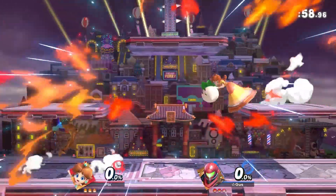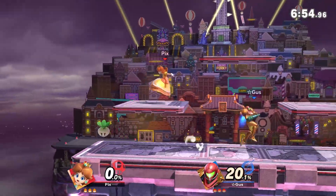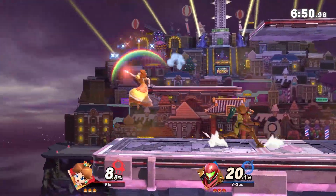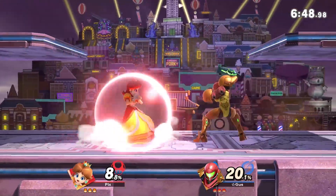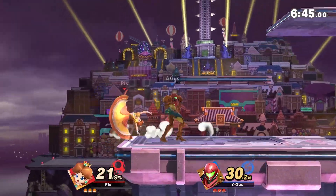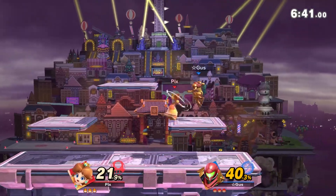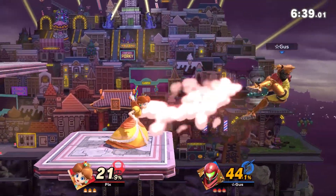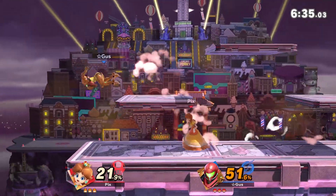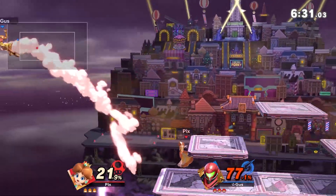Daisy is pretty much speedy Peach. You don't have as much power, but you're a little faster, so take that for what you will. Other than that, I really don't see any differences, but then again I haven't played Peach at all. So yeah, pretty familiar to me. They still retain their down throw combos - you want to down throw at low percent and follow it up with a forward tilt in the opposite direction.